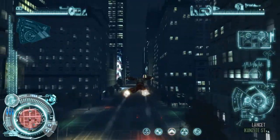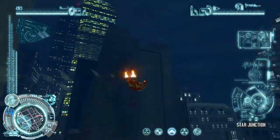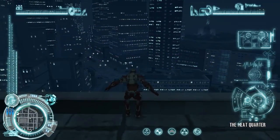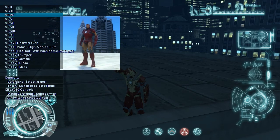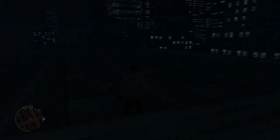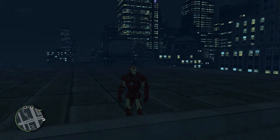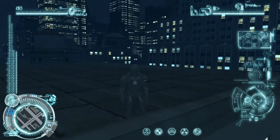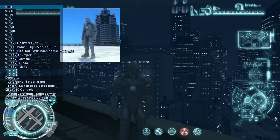The armor I noticed that isn't actually in this mod is Mark 1 - it only starts at Mark 2. Mark 1 is actually the first armor we've seen, it only starts to appear in Iron Man 1. Then the Mark 2 armor was just basically the Iron Man armor without any paint on it. Mark 3 was like the one with paint on it. This one actually looks a bit massive - reminds me of something from Star Wars, but I'm not really sure, I don't really watch Star Wars.